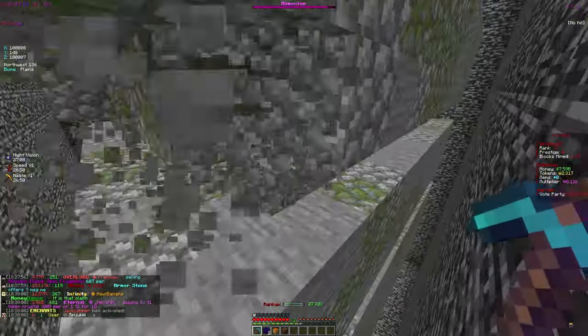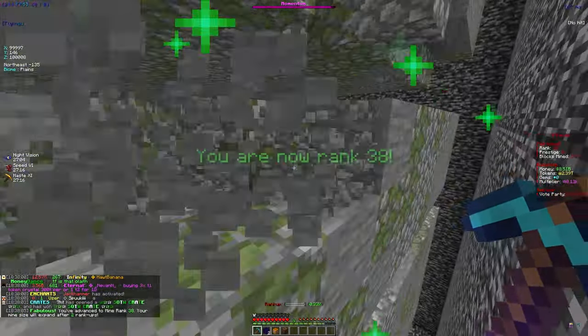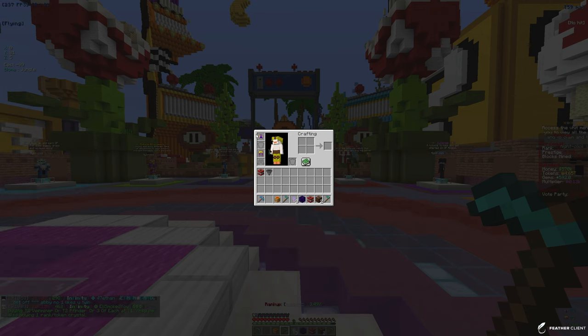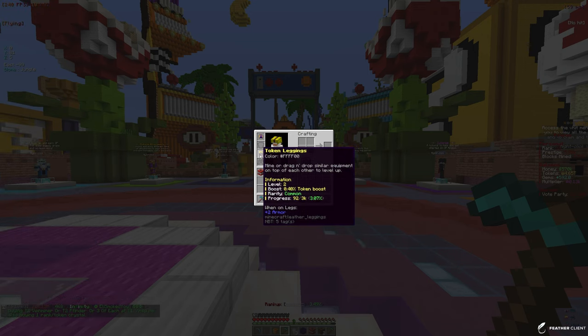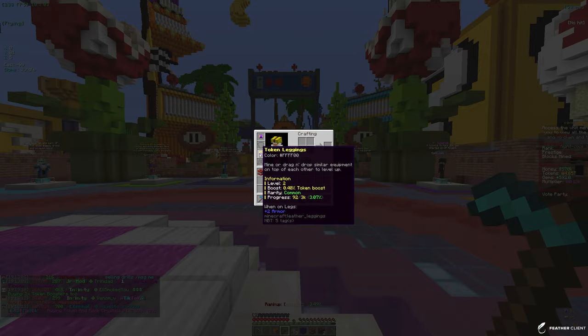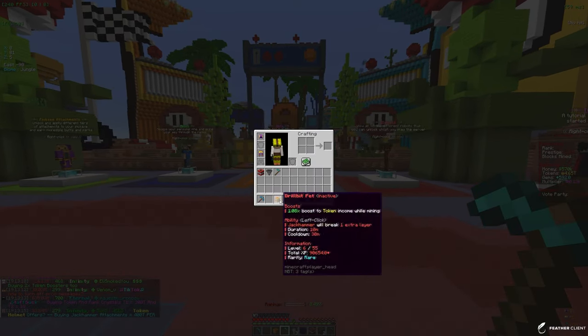The main goal is to keep increasing your pickaxe and the mine level. We just opened a mythic armor box and got a rare Token Helmet — we're definitely taking that. The main goal is to eventually get to the mythical and masterful rarities of these armor pieces, because that's really where you're going to get the most token boost.